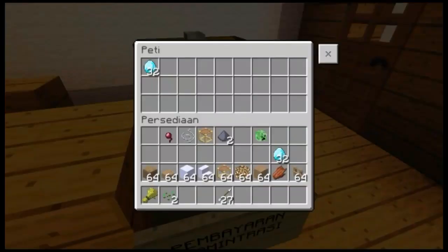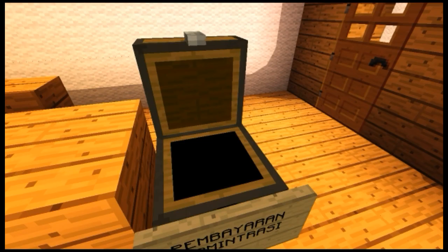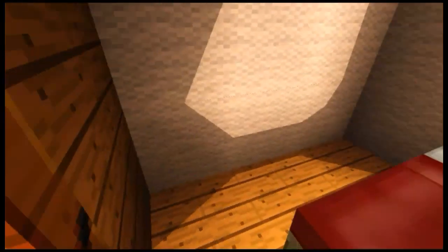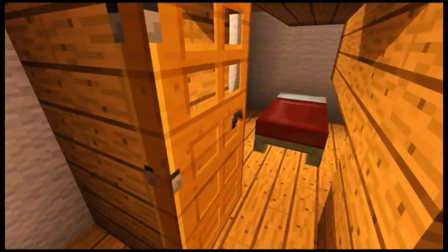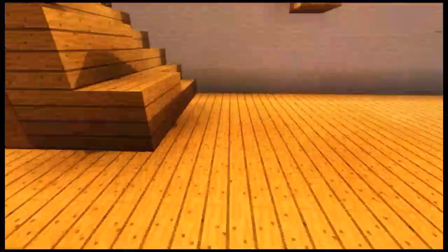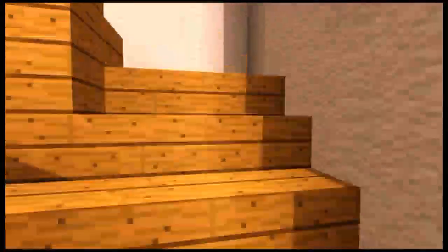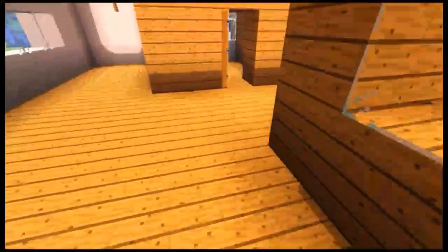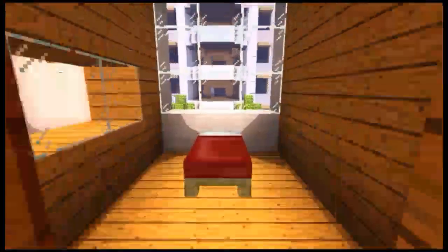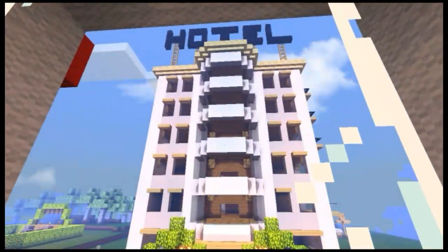Langsung saja kita coba buka, dan isinya seperti ini. Ada diamond-nya. Langsung saja di sebelah sini ada pintu, dan ternyata di sini ada kamar, ruang untuk pegawainya. Langsung saja kita naik. Dan di sebelah sini adalah lantai keduanya. Di sebelah sini seperti biasa ada rumah sakit, dan di sebelah sini pemandangannya yang sangat mudah.